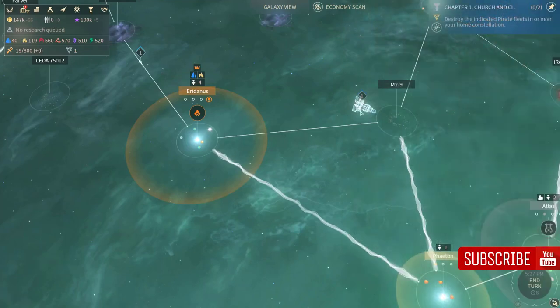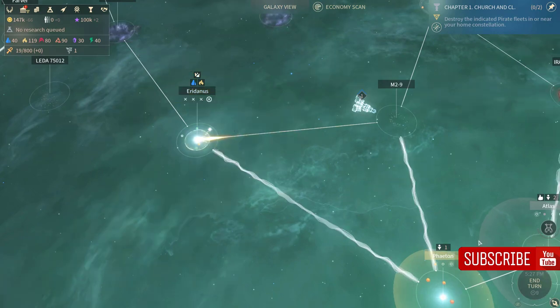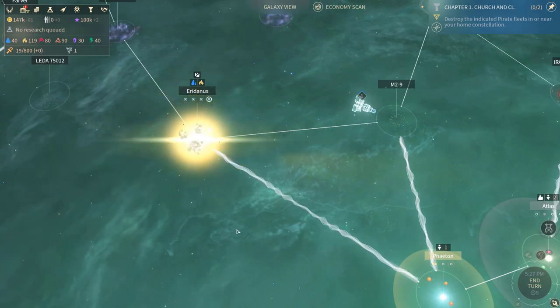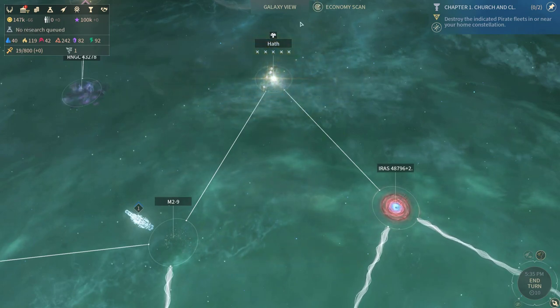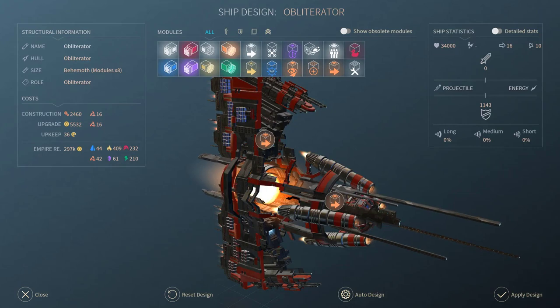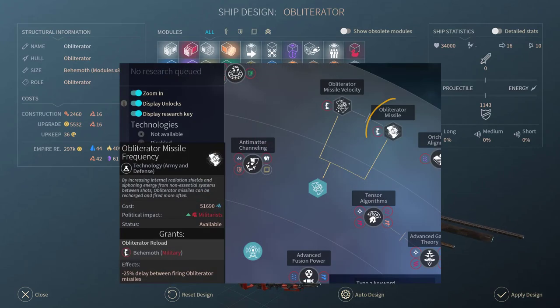The Obliterator is a huge galactic cannon, firing missiles capable of destroying entire star systems. The price of an instant shot is 480 antimatter, quadrinics, and oracultics. However, the price decreases by 12 every turn and after 40 turns the Obliterator will be ready for a free shot. I recommend building the Obliterator only with movement speed modules and, as an improvement, take missile frequency — this will reduce the reload speed to 29 turns.